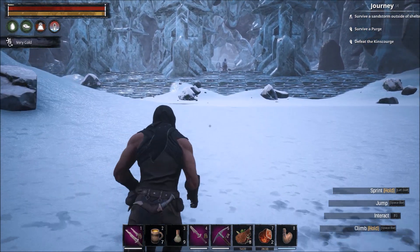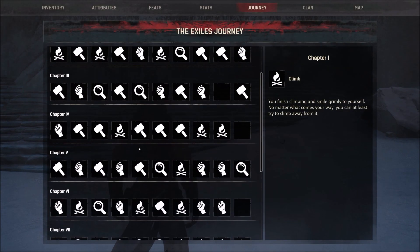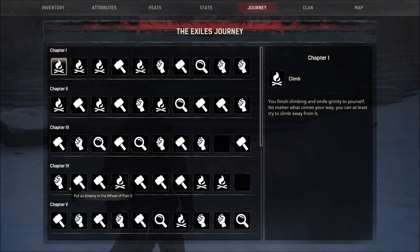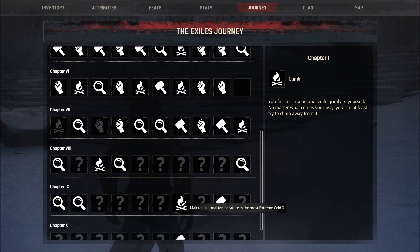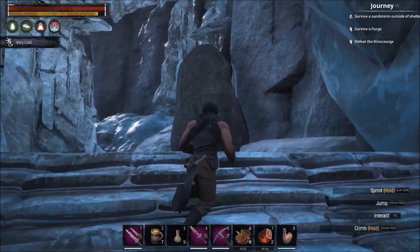The armor I have on should give me some cold protection so it shouldn't go below very cold. Also, there's a stone over here - this is an emote. On your journey there's actually an achievement to get extremely drunk, so if you keep drinking these meads you'll eventually get extremely drunk. You'll also unlock the journey achievement to 'maintain normal temperature in most extreme cold' - so if you're in an extreme cold area eating spicy food and drinking mead it's going to give you that achievement. Also if you hit level 50 for the journey, you can get the Nordheimer armor.